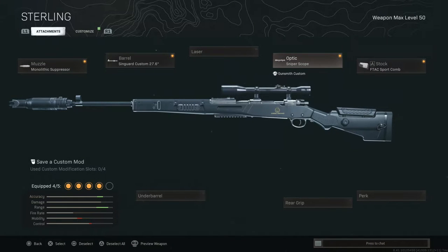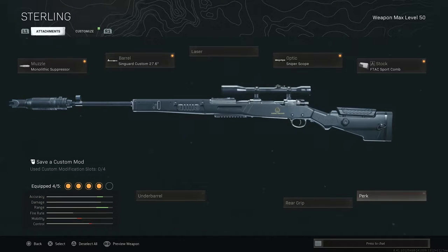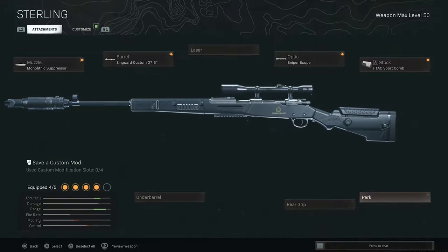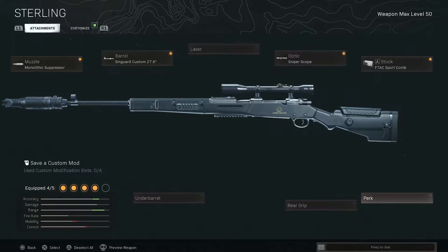Unless you want to run iron sights — if you're going for that Phase Five back in 2013 vibe — I suggest you put the sniper scope on this bad boy, and pair that with the Ftac Sport Comp. Now here's where it gets a little tricky and it's all going to depend on your play style: which position, what path, what moves, what kind of dirtiness you want to throw on the other team.